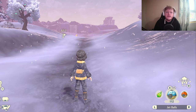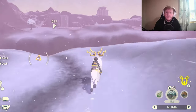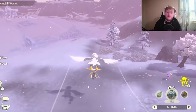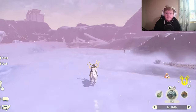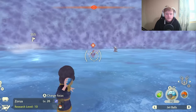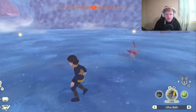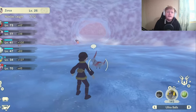To find Hisuian Zoroark, go to the Alabaster Icelands. I've put a star on the map next to it if you want to find it yourself, but it is quite tricky. Hop on Wyrdeer — if you haven't unlocked Braviary yet you'll have to go through the cave, but I'm going to fly over because it's quicker. There's a little hole in the floor up there — it's easy to miss. Drop down and stick to the right side. In a little cabin, there's a Zoroark in the middle of the room. Stun it, go behind it, throw an Ultra Ball, and there's your Zoroark. To evolve it, just get it to level 30.